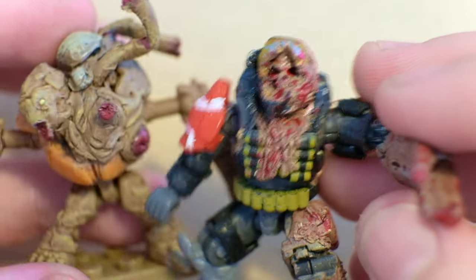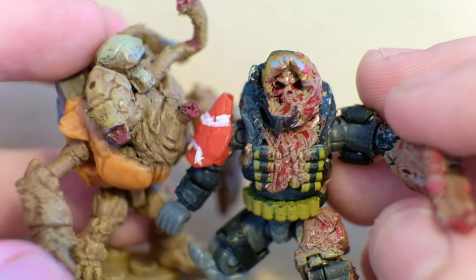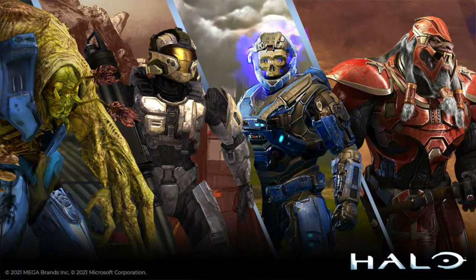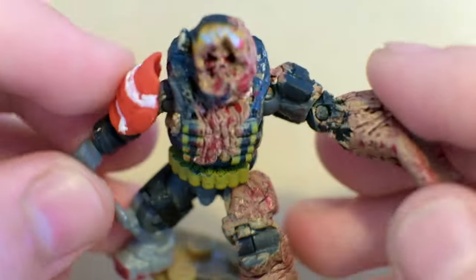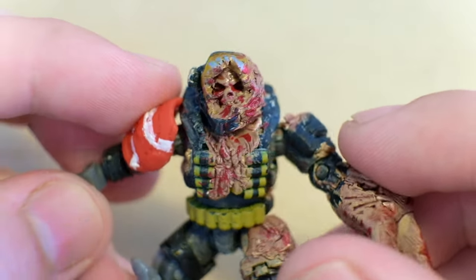This seems even more appropriate now, because Mega Constructs just unveiled that we can vote on the figure we want included in Halo Heroes Series 16. One of them is a Flood Combat form, and the other one is a Haunted Helmet from Halo Reach. And this guy — it's basically the same idea that Mega Constructs wants to do, so let's see who does it better, eh? But yeah, this is so awesome.